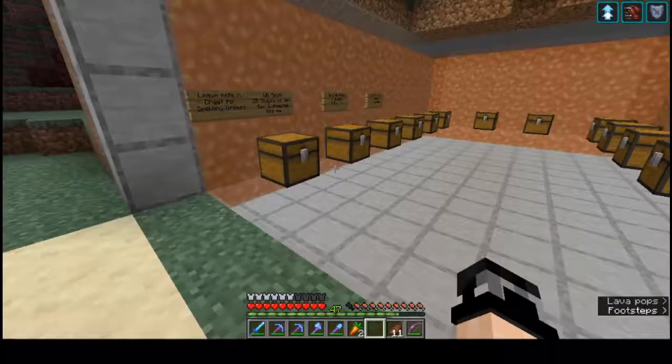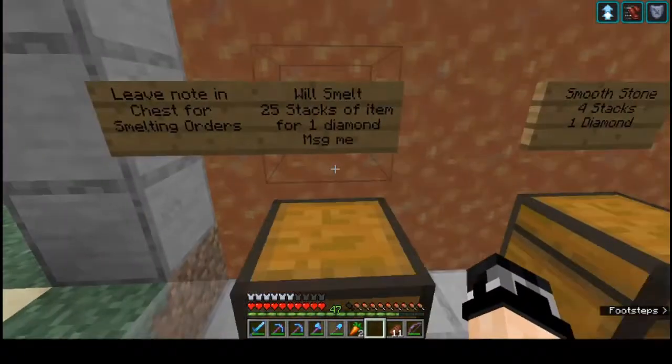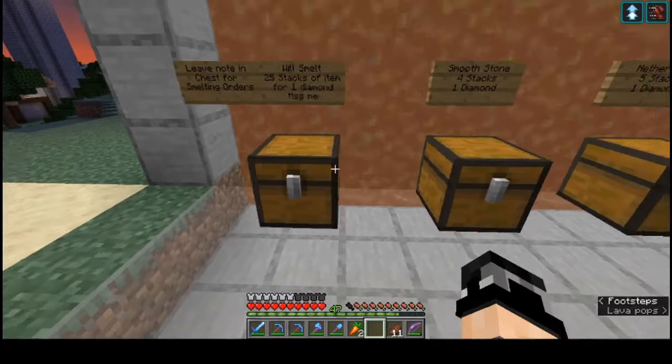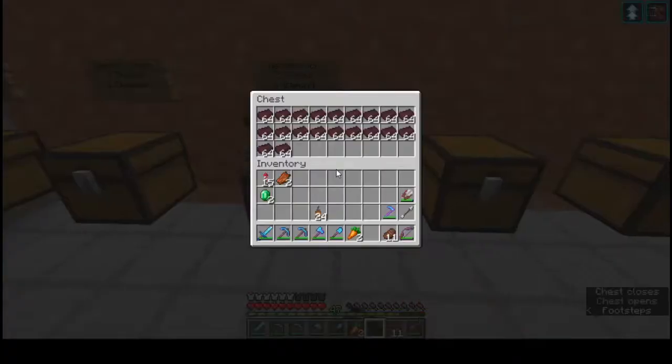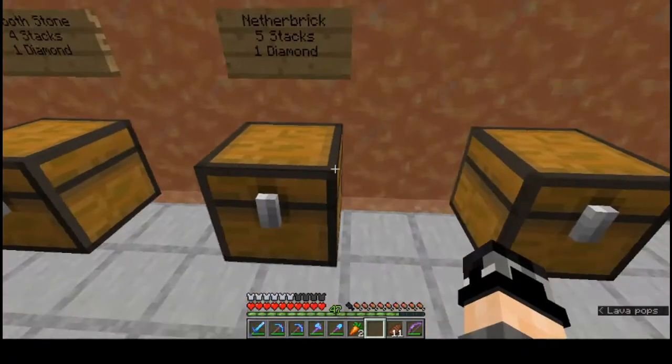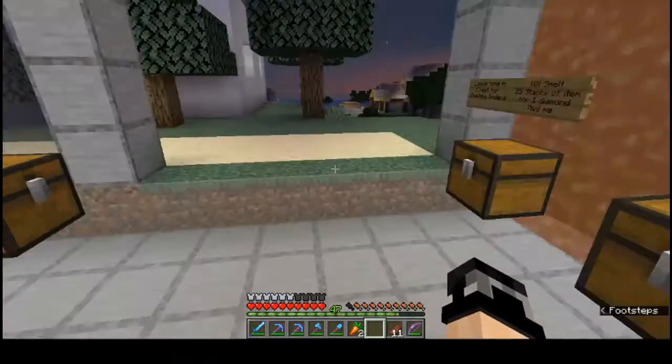This is the Smelting Pot. Smelt 25 stacks of items for one diamond — smooth stone, nether brick. I still have a better price. Take that, monster.